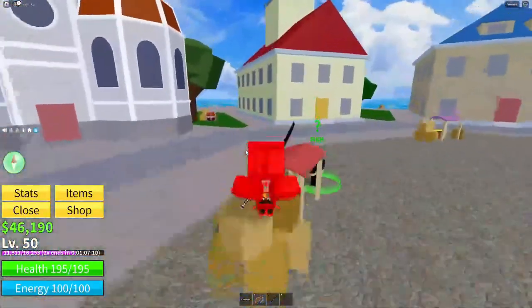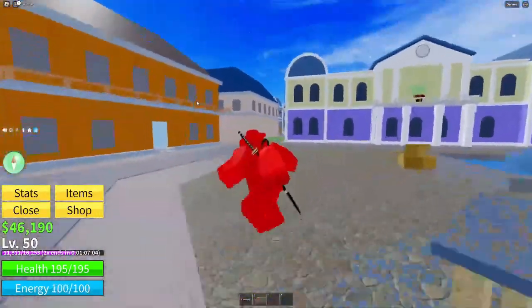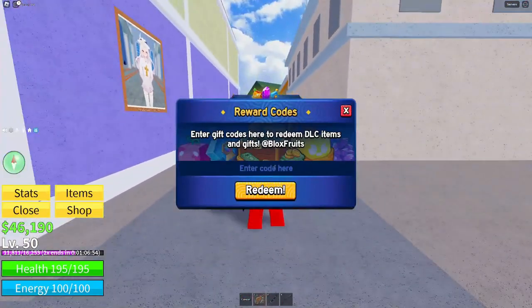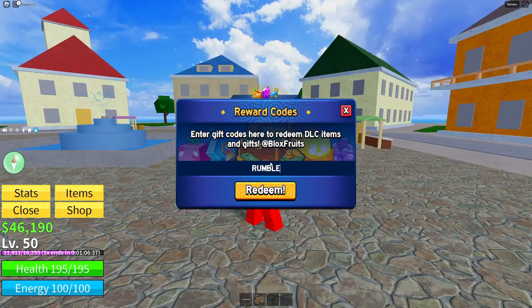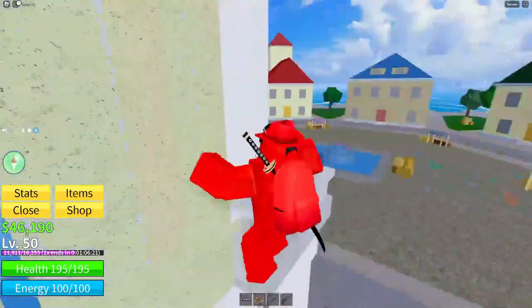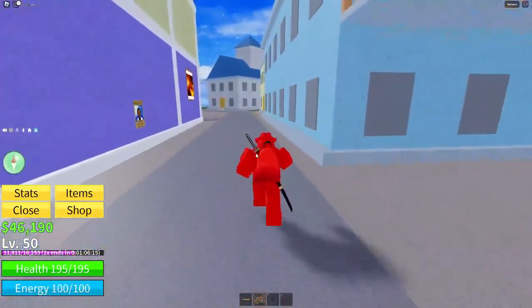Don't forget about my two giveaways either. To redeem the code, click the blue gift icon in-game. A UI will pop up — click to type in the code. The code is: rumble_fruit_1. Go ahead and redeem that. As I said, it's limited quantity so it may be invalid by the time you're watching this, but it should still be working because these usually stay valid for a decent amount of time after release.